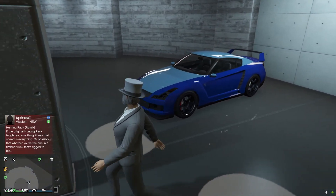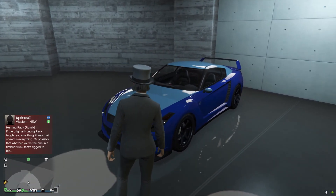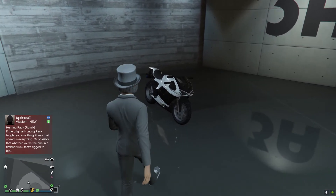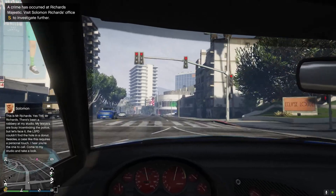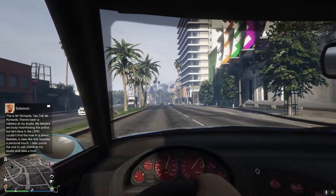I suppose I should tell you what these cars are. This is the Elegy RH8, which is a car that's completely free as long as you have a Social Club account, which you should have. And then this is the Baddy 801 — there's also the Baddy 801RR, they cost the same, it's just one of them has a livery and one doesn't. This is an insanely fast bike. Also, if you guys find the information in this video useful, go ahead and subscribe for more videos like this.